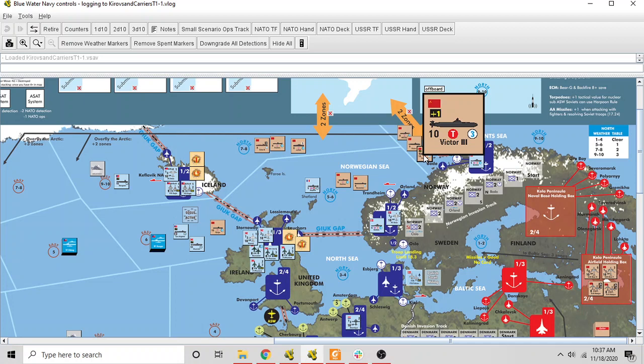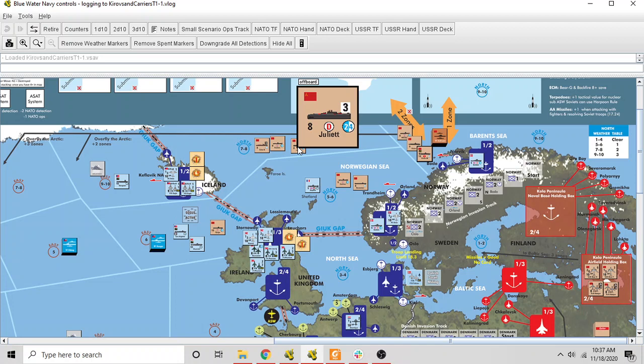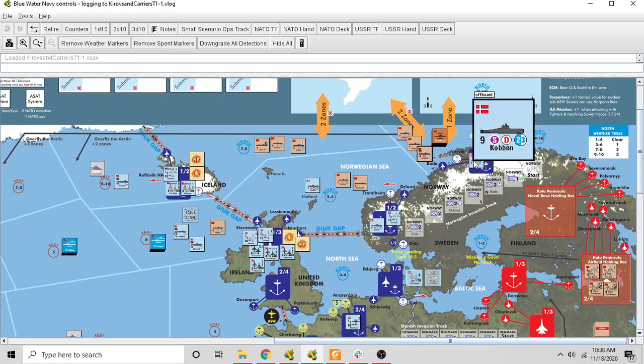Up in the Barents Sea the Soviets have some lone submarines — individual counters, this is a Victor 3. They've also got a bunch of submarines in the Norwegian Sea and more in the northern part in sea zone North 78. You see different types: a Juliet, an interesting diesel sub with anti-ship missiles; a diesel Foxtrot; and an Echo nuclear submarine that also has missiles. The Soviets are sailing into the Norwegian Sea trying to launch an amphibious invasion of Trondheim.